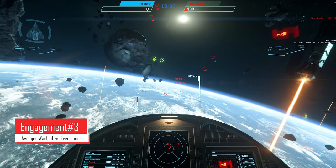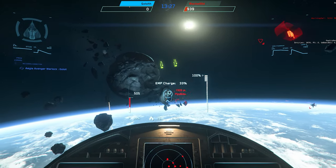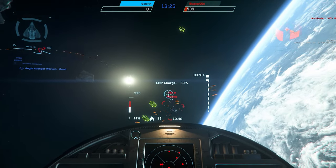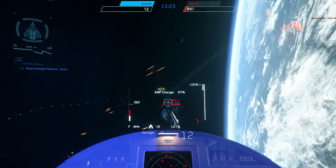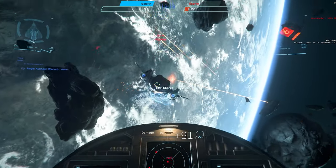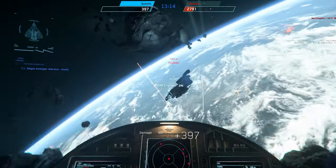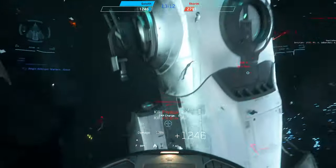In this next engagement I found a nice juicy Freelancer, so I'm burning towards him and getting some shots on him just to keep that shield tagged. Pushing in, he's not really sure where he's going — a prime target. I'm pounding him in the rear, his shields are dropping very quickly, and he pops.